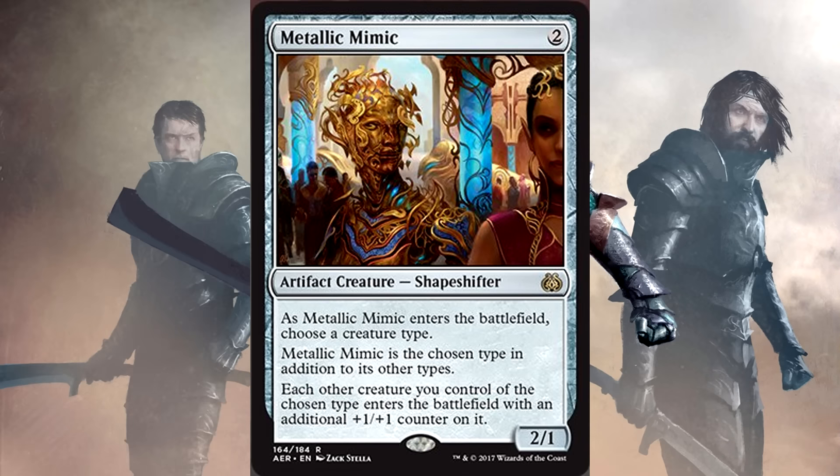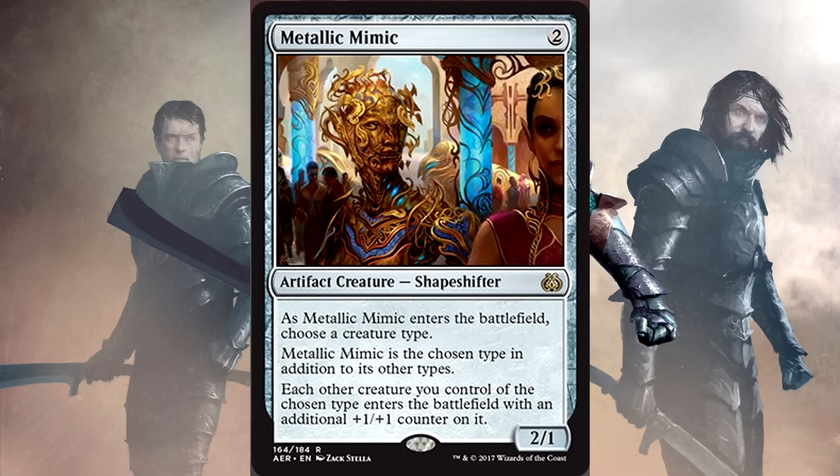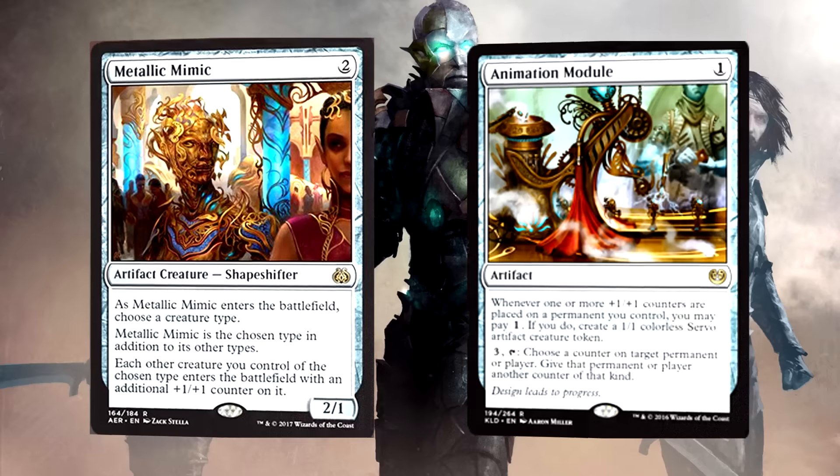Metallic Mimic is 2 mana for a 2/1 artifact creature shapeshifter. As it enters the battlefield, choose a creature type. The Mimic is the chosen type in addition to its other types. Each other creature you control of the chosen type enters the battlefield with an additional plus 1 plus 1 counter on it. Wait, that means... Animation Module and this card named Servo — get a Servo on the battlefield, triggers the Mimic, triggers the module, triggers the Mimic.